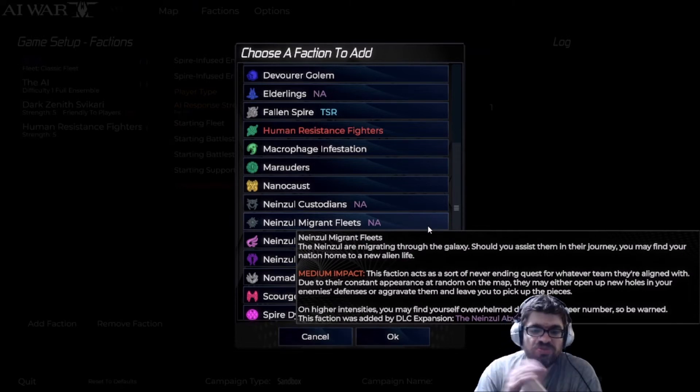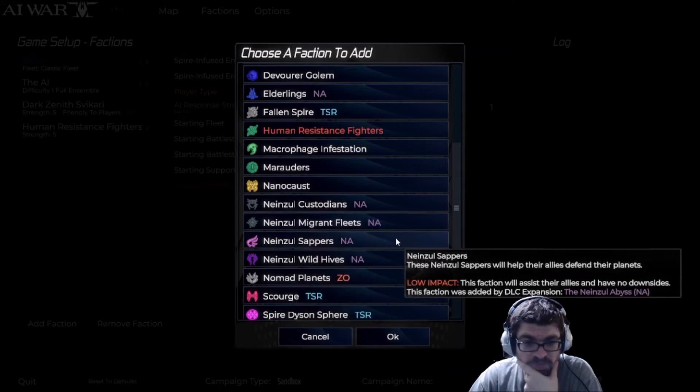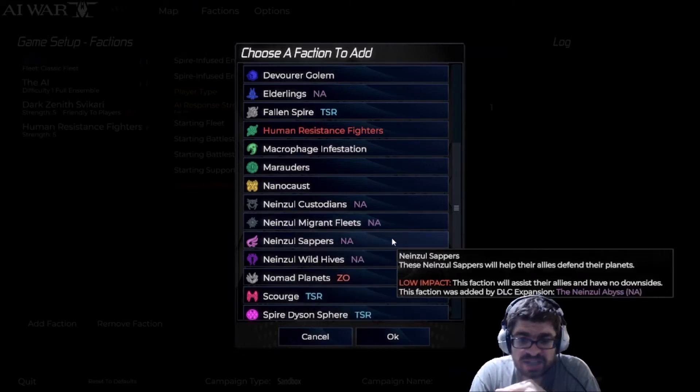The Nainzul Migrant Fleets — they are migrating through the galaxy. Should you assist them in their journey, you may find your nation home to a new alien life. Medium impact. This faction acts as a sort of never-ending quest for whatever team they're aligned with. Due to their constant appearance at random on the map, they may either open up new holes in your enemies' defenses or aggravate them and leave you to pick up the pieces. On higher intensities, you may find yourself overwhelmed due to their sheer number, so be warned. The Sappers — these Nainzul Sappers will help their allies defend their planets. This faction is low impact, will assist their allies, and has no downsides.